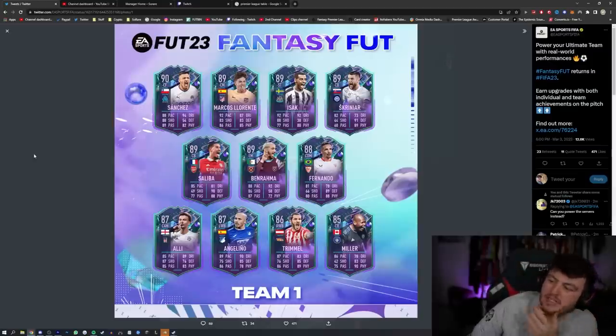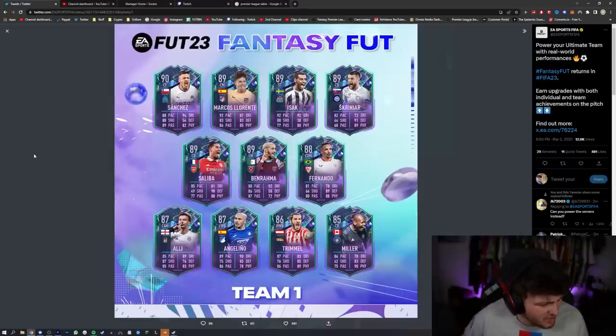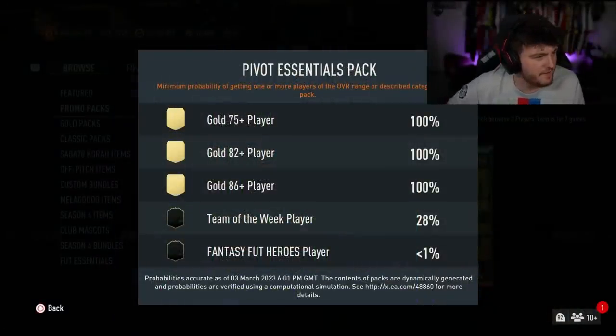This is Team 1. We have got Sanchez, Llorente, Isaac, Saliba, Benrama, and a few very average cards as well. Pack Probability actually says only Foot Fantasy Hero players, but I've not seen anything about the Foot Fantasy Heroes yet. Where are the Foot Fantasy Heroes, EA? Don't hide them from me.